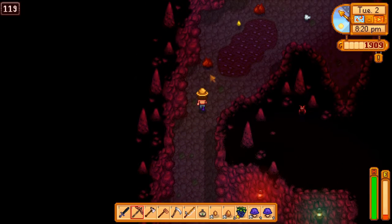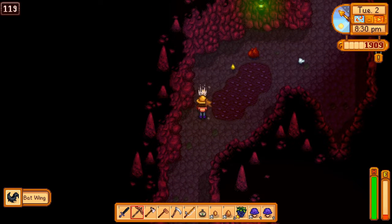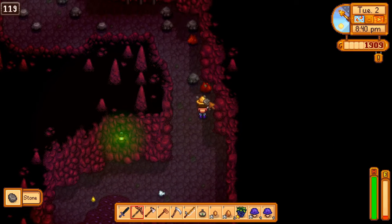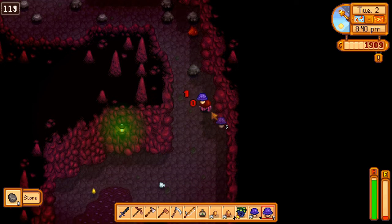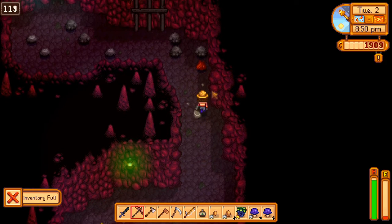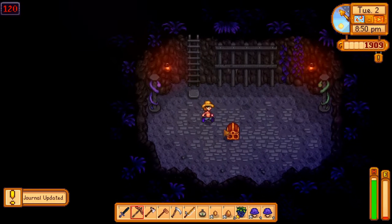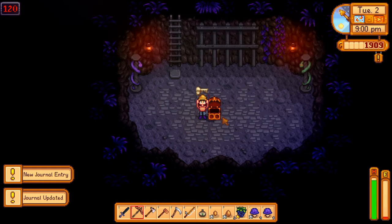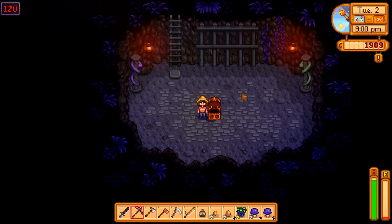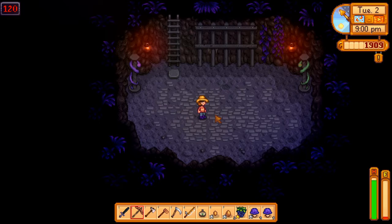I've cleared all of this. Is the exit going to be underneath this dude when he dies? Nope. This is going to be the very last rock I break — oh, almost the very last rock I break. And here we are. We made it. We made it to level 120 — we made the bottom of the mines. We've got the skull key. We know what the skull key is for, maybe you don't, but I know what the skull key is for.